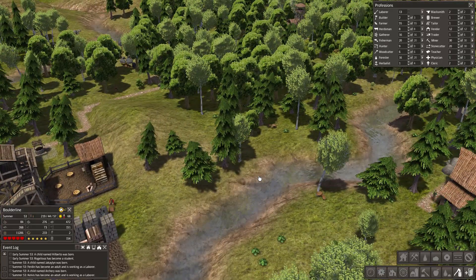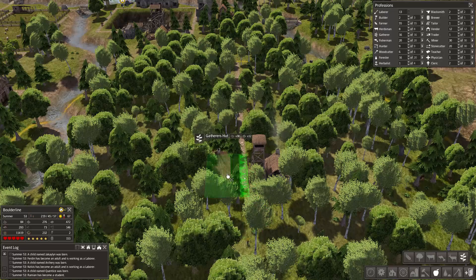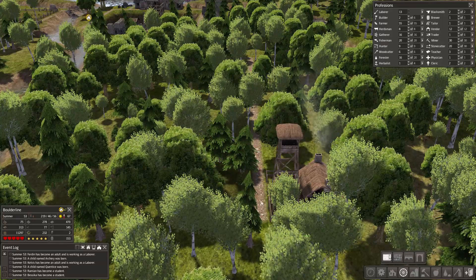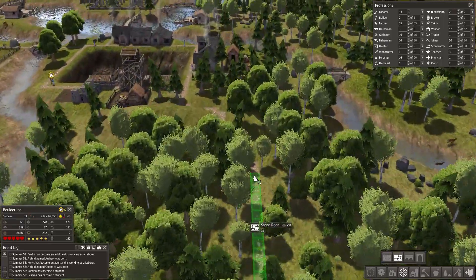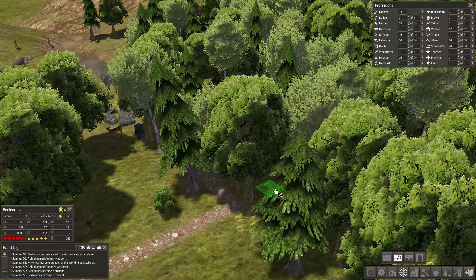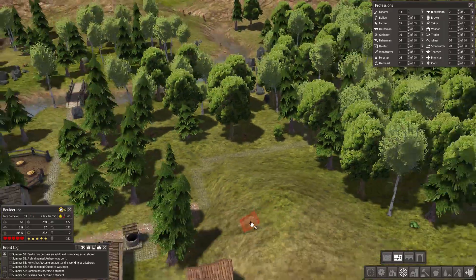We need to help them with food — we're about to drop underneath 10,000 very soon. I think the perfect way to start is by making a new gatherer's hut out in the middle of nowhere, tons of trees, right next to the forester's lodge. We also want to upgrade this road to stone, which will help our people walk much faster. We'll zoom in and do some road surgery.